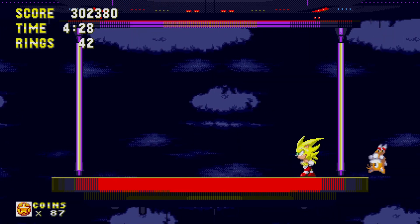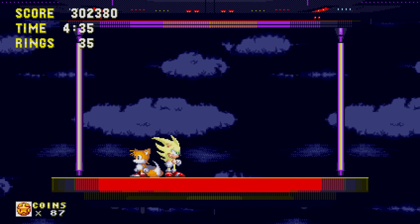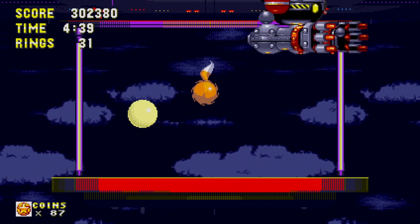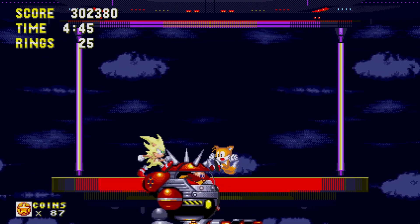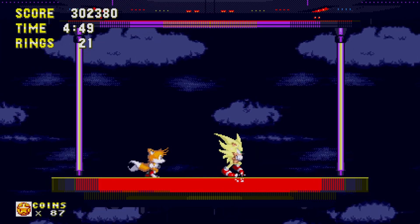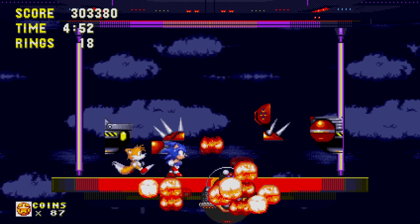For the final boss of the Sonic 3 portion - Big Arms. You gotta be careful with this boss. I don't know if they changed it in Sonic Origins, but if you get caught by his hands he can throw you out of your super form, and we do not want that to happen. He can just straight up do that - he could in the original. He will body slam the rings straight out of you, which makes the boss even more cool in my opinion.